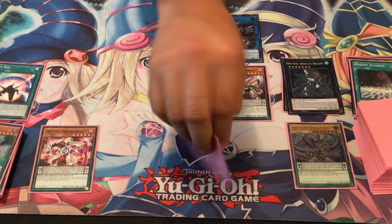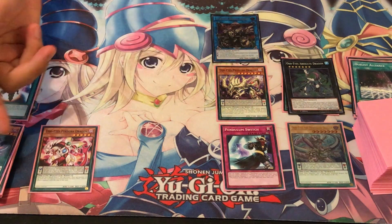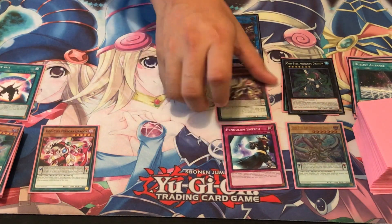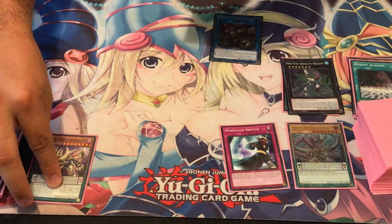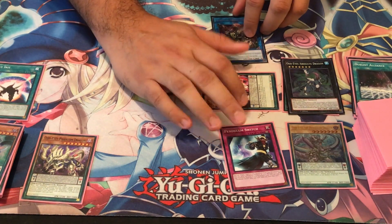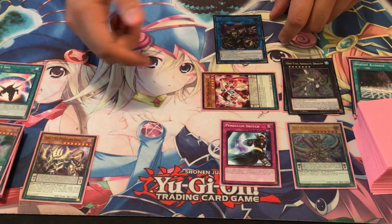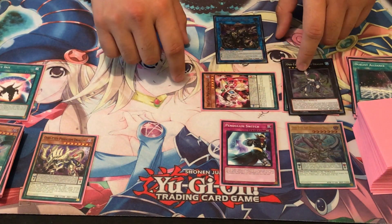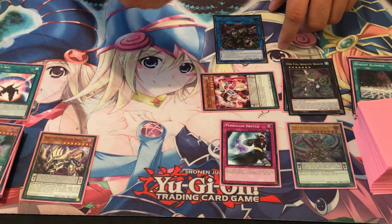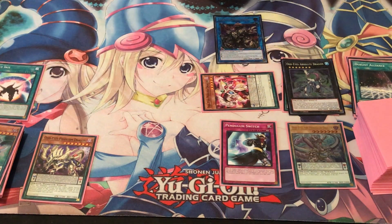We activate the Trap Card Pendulum Switch, which allows us to switch between one of our monsters from our Pendulum Zone and our main monster zones with each other. We're going to swap out Phantom Dragon with Odd-Eyes Persona Dragon. The reason for Persona to be out is because not only is its defense just really good and it gets a power boost from Saryuja, but once during either player's turn it can negate one monster that's special summoned from the extra deck's effect.